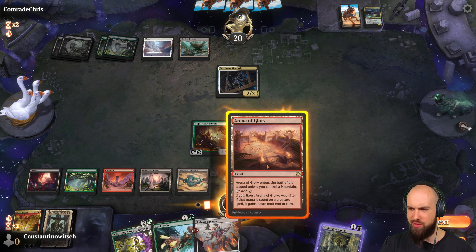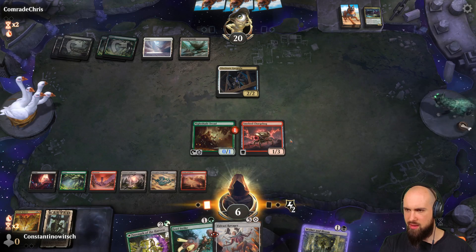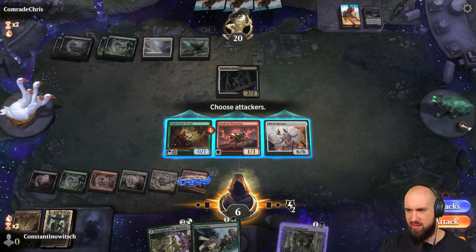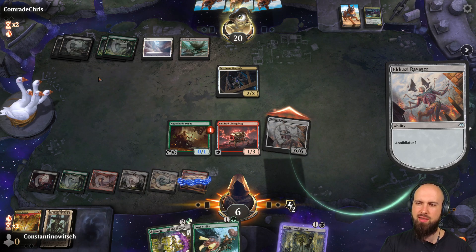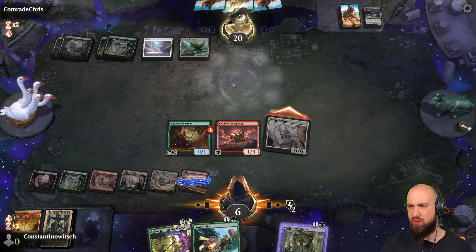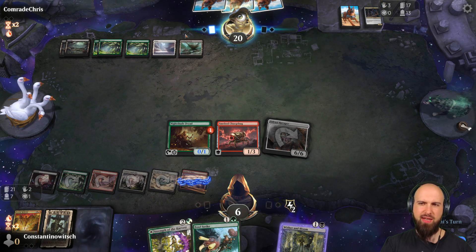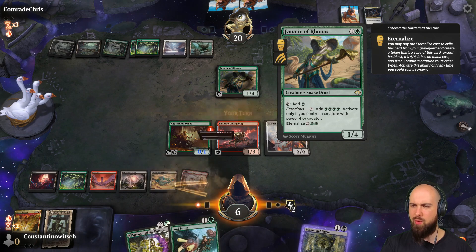So I guess we have a plan. We play the Arena of Glory and add two mana like this. Play Eldrazi Ravager. We are going to attack with this guy now — he's got annihilator. If he attacked, he'd have to sacrifice a creature. He got persist though, so he's now flying and going to block. Fine. He's got four cards, three cards left and seven mana.